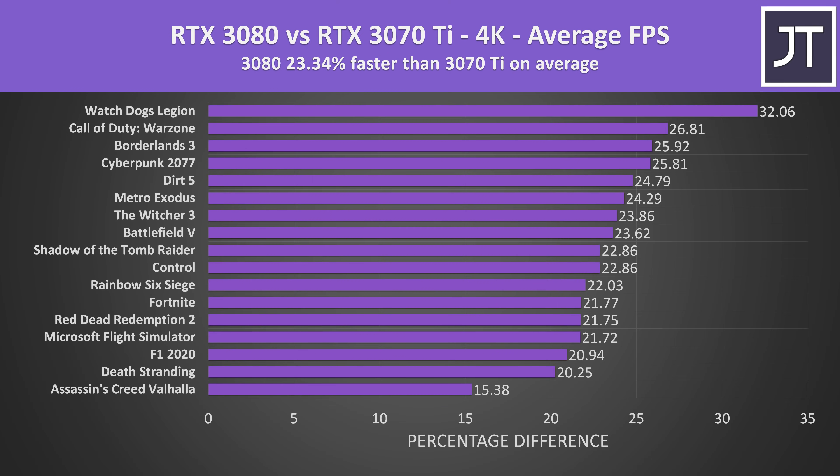At 4K the 3080 was reaching 23% higher average FPS compared to the 3070 Ti. Now pretty much every game with the exception of Assassin's Creed Valhalla is able to get a 20% performance gain with the 3080, while best case Watch Dogs Legion was more than 30% ahead — this could be the extra 2GB of VRAM in the 3080 stretching its legs.